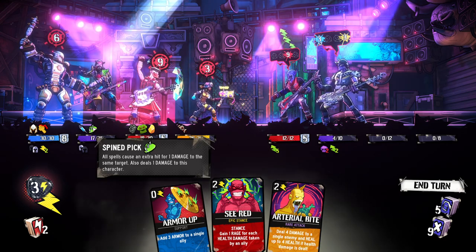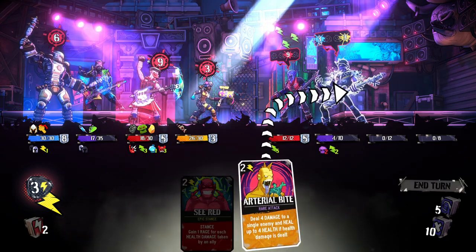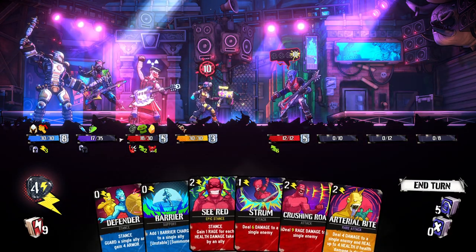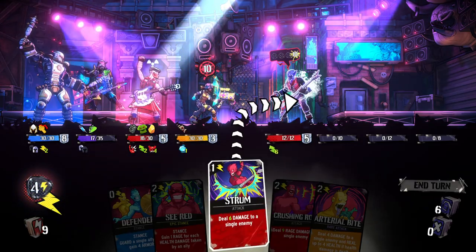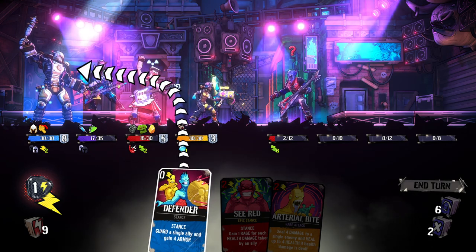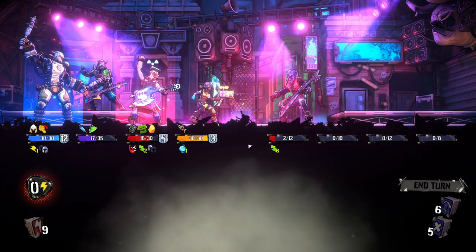He's taking major damage from this Spined Pick — cause an extra hit for one damage to the same target, also deals one damage to this character. So they're taking some major damage from using that. Let's protect them. We can kill this guy and also heal our medic. He's going to end up taking four damage — no wait, nevermind, he has the barrier, so he's going to take zero damage, which isn't great. It would be better if he had taken the damage. We want to give her a barrier and deal a bunch of damage to this guy. It's almost enough to kill him, but not quite. Guard a single ally and gain four armor. We can only protect one ally. We should not have protected him — that was the worst one, but I'm just trying to learn the mechanics.